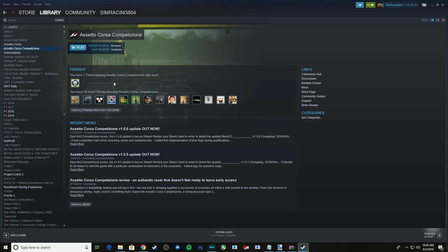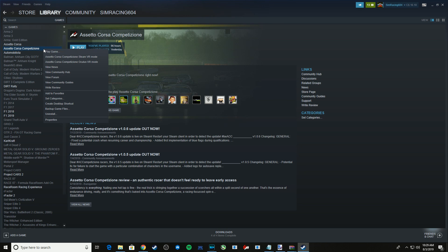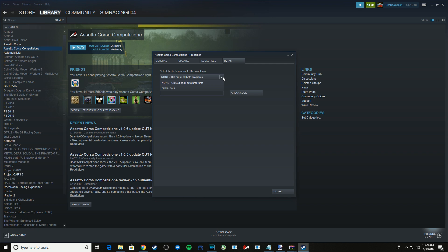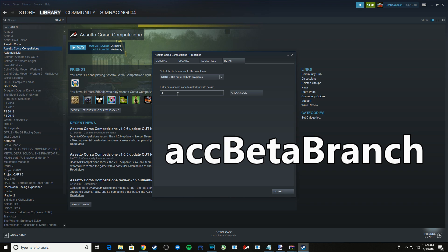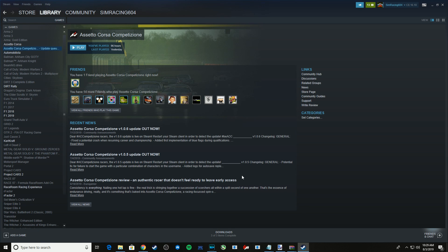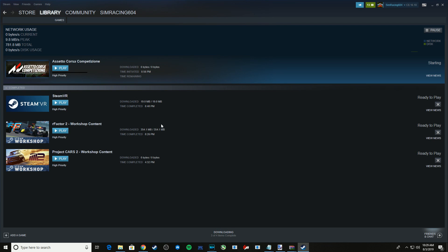To get the beta version 1.0.7 — or any other beta version in the future — right-click on Assetto Corsa Competizione in Steam and choose Properties. In the Properties window, choose the Betas tab. If you are on None, which should be your default, enter 'ACC' then 'Beta' with a capital B — B-E-T-A — then 'Branch' with a capital B, as in branch of a tree. Check the code, and you should now have a public beta in your dropdown. Choose it, then choose Close, and you can see at the bottom that it is downloading an update. It will figure out what it needs to download, and then you will be running the beta version.